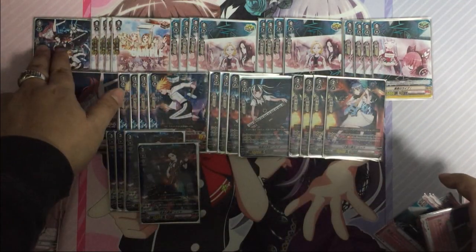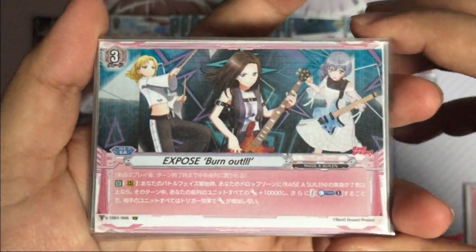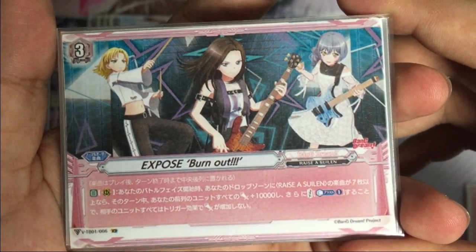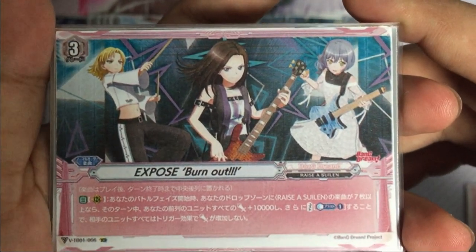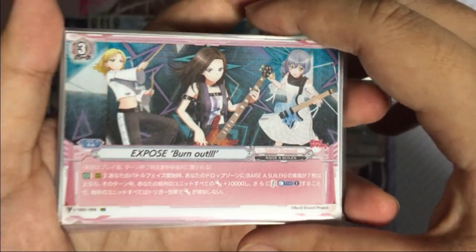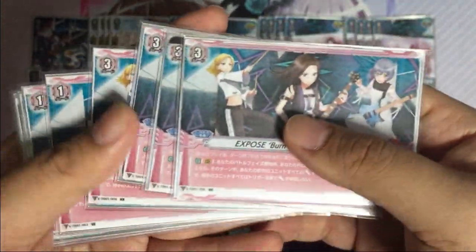For triggers and the first vanguard, there are common cards from the normal set so they are not part of the secret pack. We'll start with Exposed Burnout which is the finisher. At the start of your battle phase, if you have seven or more Raise a Suilen music in your drop zone, during this turn all units in your front row get power plus 10,000; in addition you may counter charge one, but if you do so all your bonus units cannot gain power from triggers. You need seven or more, that's why you're playing 10 copies of music — I personally feel that's not enough and would play 11 if needed.